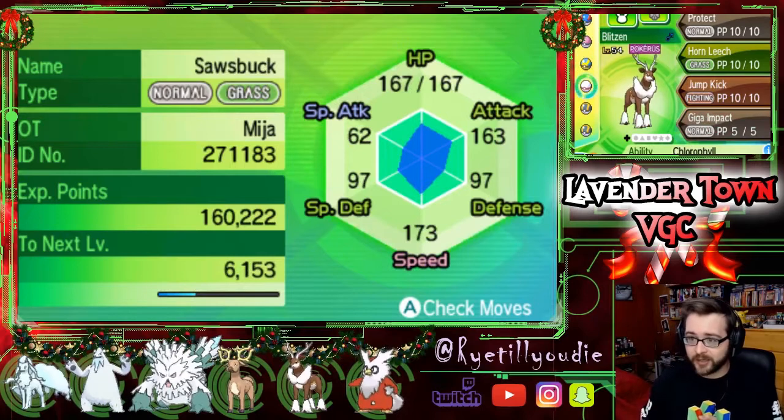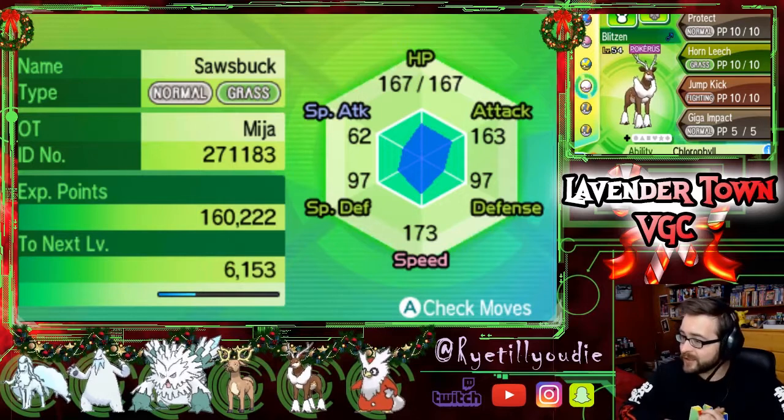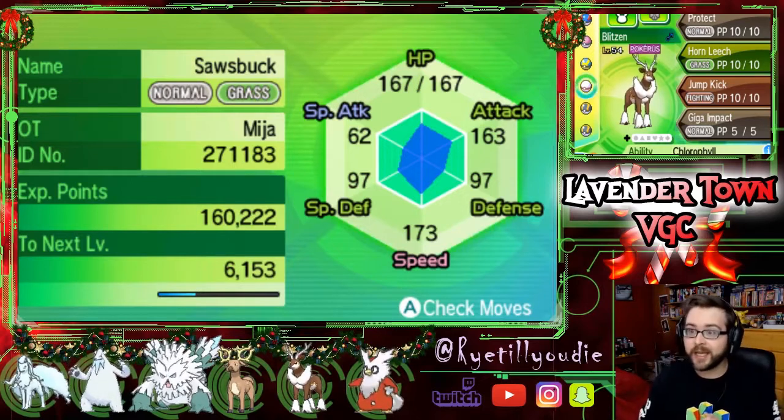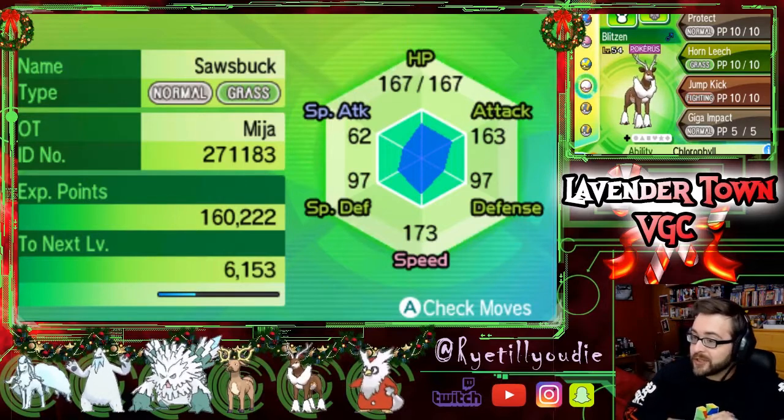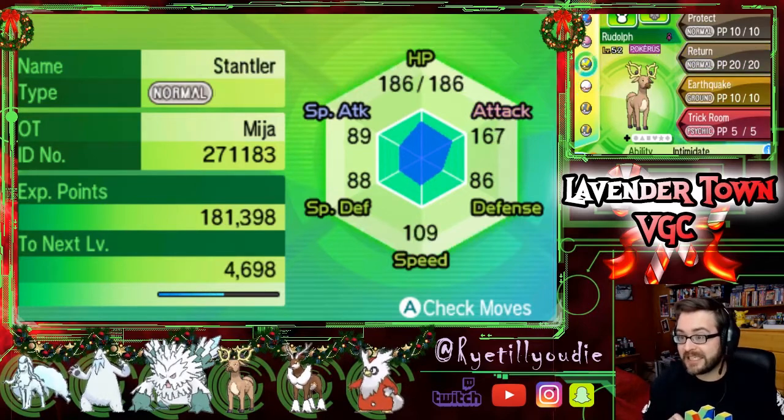Of course, then we had to bring Big Papa Blitz in with Protect. Horn Leech for STAB damage, Jump Kick because why not — and again we're pretty weak to Rock. I gave him a Normelium Z with Giga Impact, which I feel like is going to do a ton of damage. He has Chlorophyll on him in case we run into any fire teams, because this is kind of a hail team basically. So in case we run into any big fire sun teams, we can abuse it with Chlorophyll and hopefully get a sneaky kill.